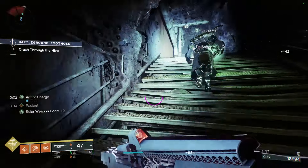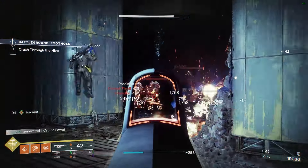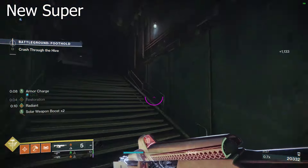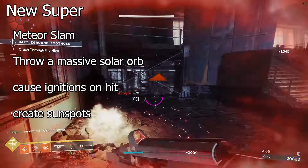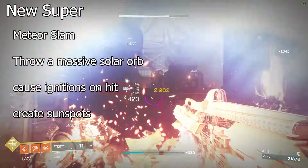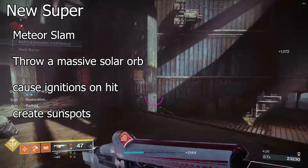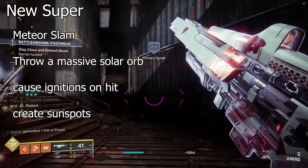For the super, we're doing a one-and-done super — Titans need more of those — and this one's going to be a ranged damage super. You're going to create sunspots around you as you create a giant solar meteor. I'm calling this Meteoric Slag. You create a giant ball of solar light, lift it over your head with both hands, and lob it at enemies. It'll be pretty large — not quite Cataclysm Nova Bomb size — and all enemies hit by it, plus the shards that fall off, will Ignite.